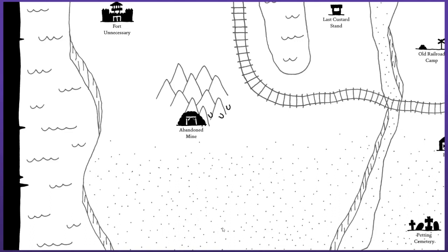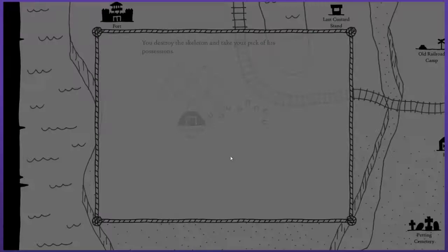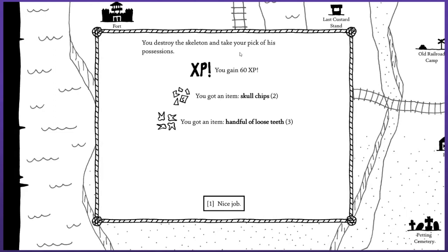An angry looking skeleton with a mining pick is stalking you. Now that I think about it, most skeletons are pretty angry looking. Kill him, take his pick — I need that, I need it more than you do. So just hand it over, please. You destroy the skeleton and take your pick of his possessions. My pick is to take his pick — that's your pick, not my pick. Damn you for that tease. I thought for sure I was gonna have it.